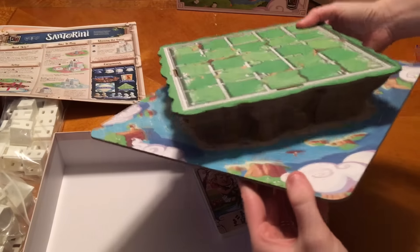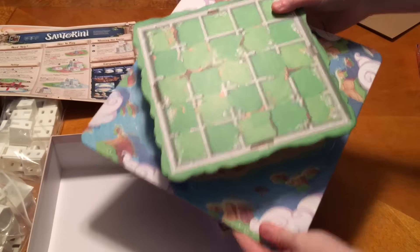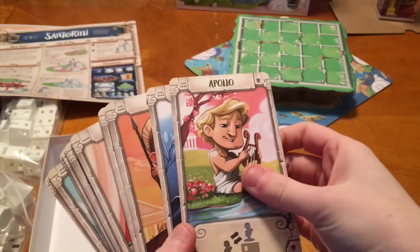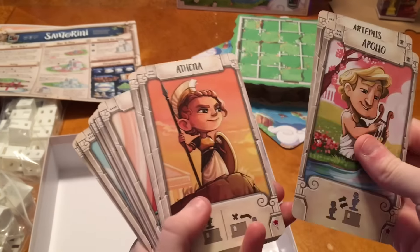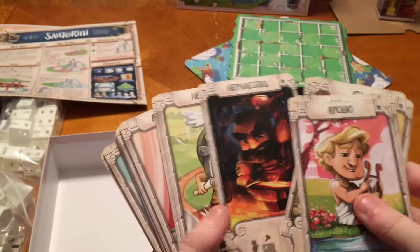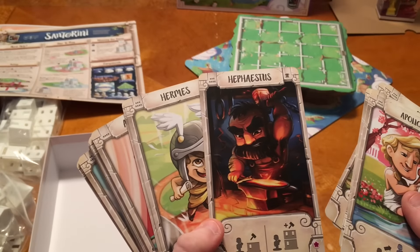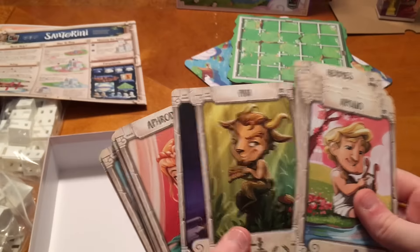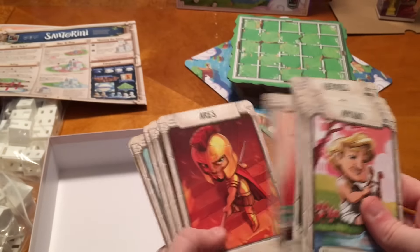There's our game board. So here are all of our gods. We've got Apollo, Artemis, Athena, Atlas, Demeter, Hephaestus - am I saying that right? - Hermes, Minotaur, Pan, Prometheus, Aphrodite, Aries, Bia - I don't know that one.